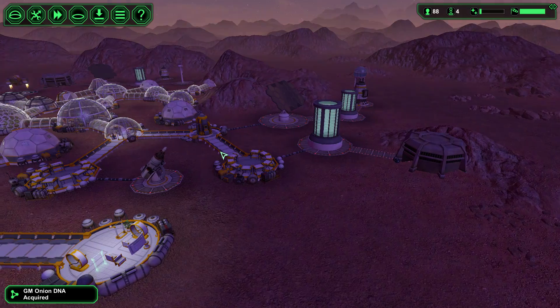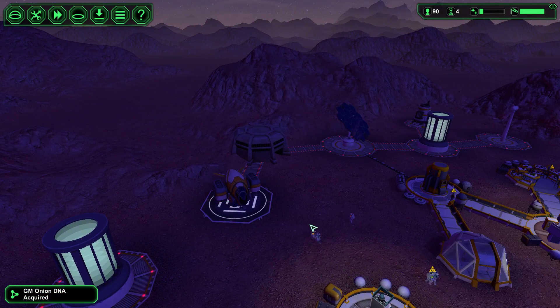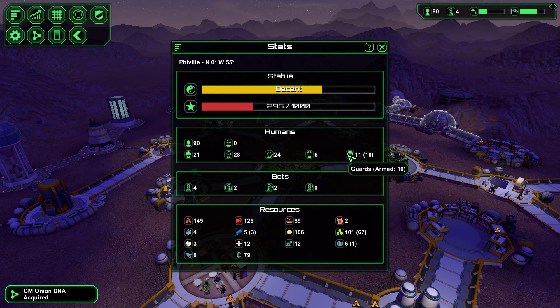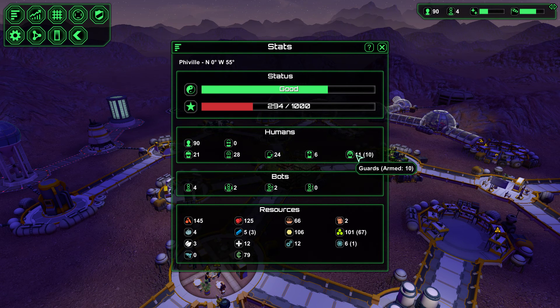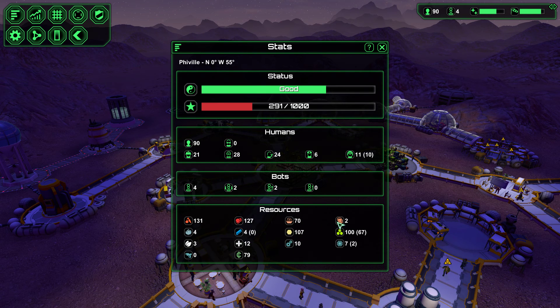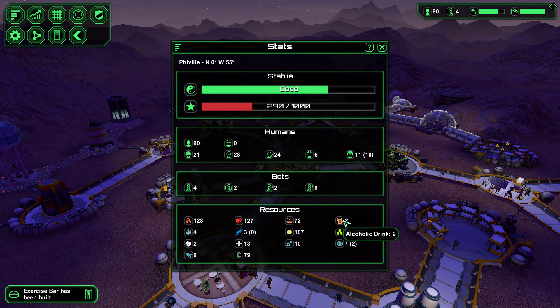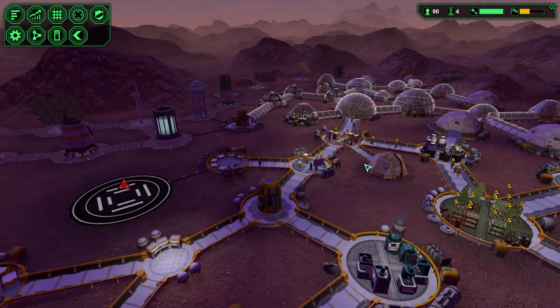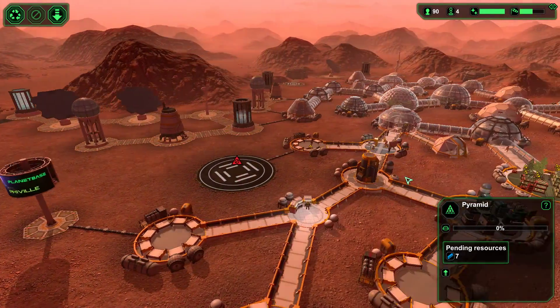Got ore right there waiting. We've got more people. Let's check our people situation — we have 10 armed guards, I'm feeling pretty good about that. We've got 6 medics, 24 engineers, 28 biologists, 20 workers, and no visitors. Our meals are okay. We seem to be doing okay on resources but we have no guns. We'll get there because we have a priority on our pyramid. We need 7 more metals.